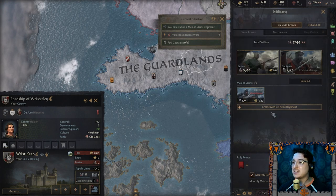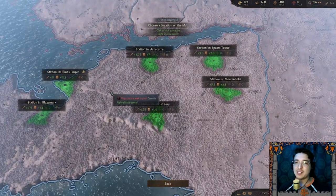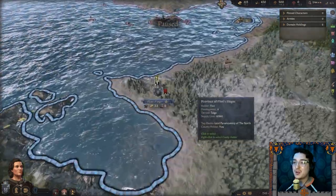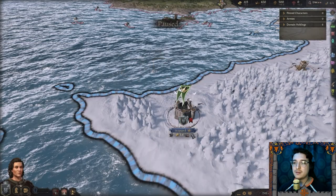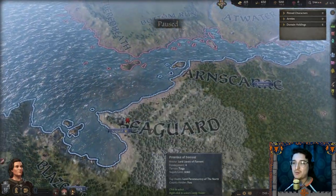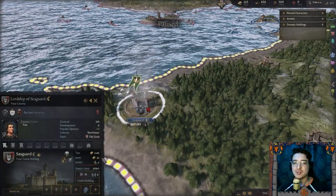I can station my men at arms — the winter wolves. Let's get these stationed in our capital. It's currently called Flint's Finger, but I'm going to change that. I'm changing it to Seaguard. The Lordship of Flint's Finger — we can also change the region name to Seaguard. So now within the Godlands our capital county is called Seaguard and our capital castle is called Seaguard as well.